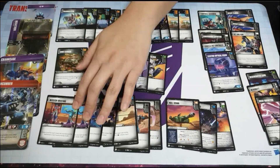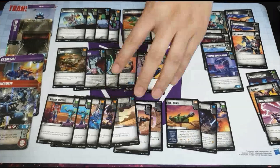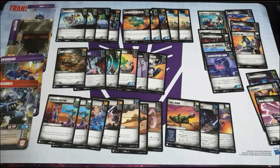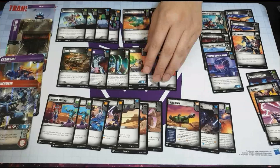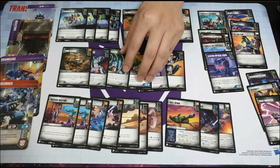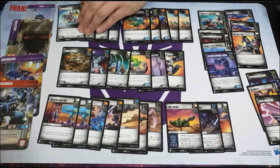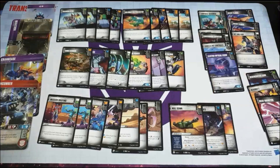Wave 4 had a lot of pierce so every turn felt like you weren't doing nothing, and it still got close to time on several rounds. It was just lower health - basically every team was three if not four wide. I think it was also because it was a very blue set without many orange cards. But that's beside the point.